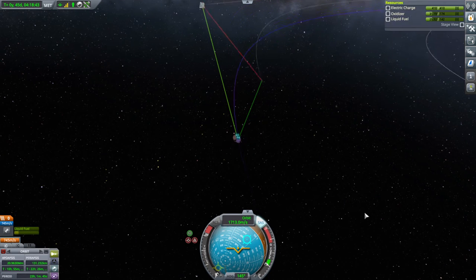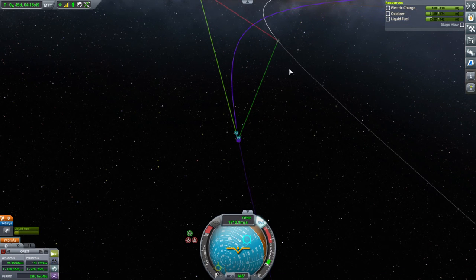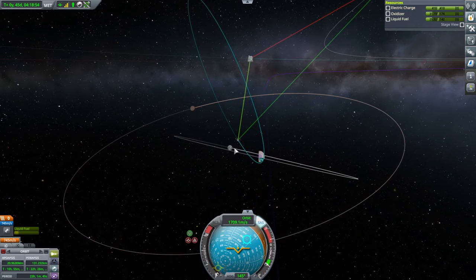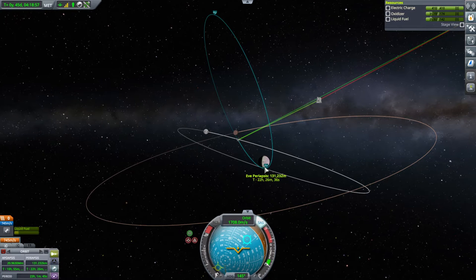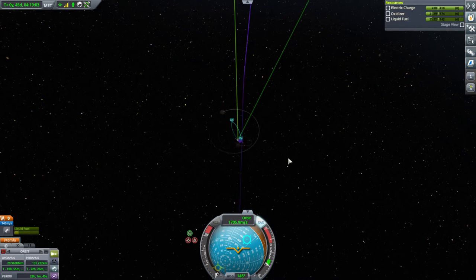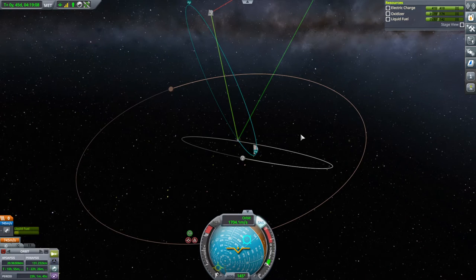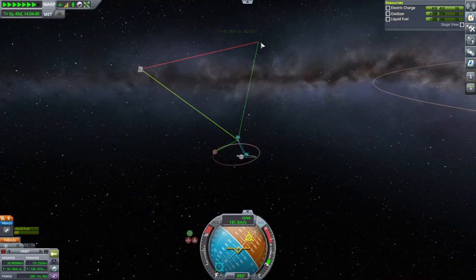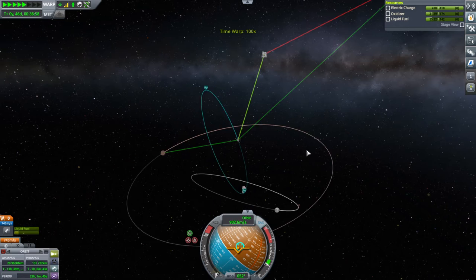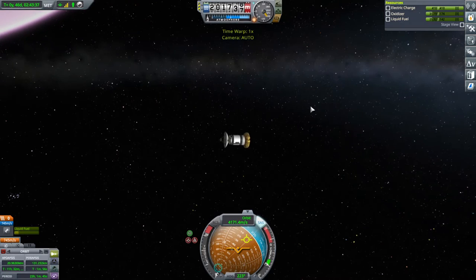Another thing is, unlike Kerbal Alarm Clock, the tracking station doesn't stop you in its tracks. If it was time for Mini Clawmaster to do its thing and I was busy trying to get periapsis science with this satellite, I could totally miss the fact that Mini Clawmaster is coming into EVE SOI. Kerbal Alarm Clock would stop me — the tracking station isn't going to. I have to keep an eye on Mini Clawmaster. I think we're a few days apart, though.